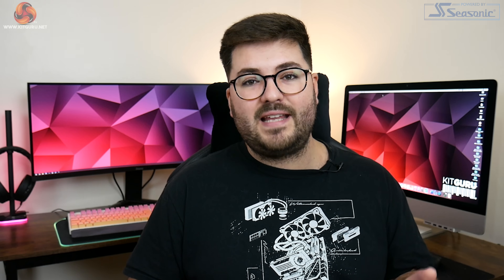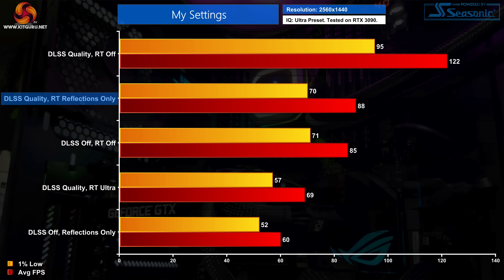With all that said, this is how I am going to be playing the game: I'm going to stick to the ultra preset, enable DLSS quality mode, and only enable ray traced reflections — keeping shadows and the general lighting effect firmly turned off. In my testing, those settings give performance which is actually fractionally better than native 1440p with no ray tracing, but the visuals are absolutely transformed thanks to ray traced reflections. Using DLSS quality mode also nets an extra 47% performance compared to native 1440p with ray traced reflections, and using just those reflections instead of the full ultra ray tracing preset gains back another 28% performance.